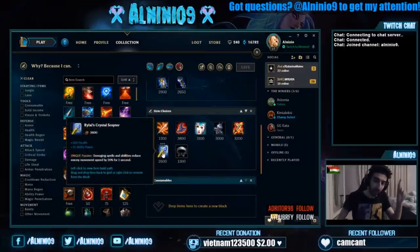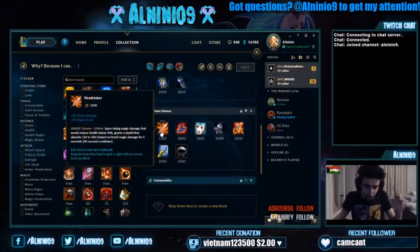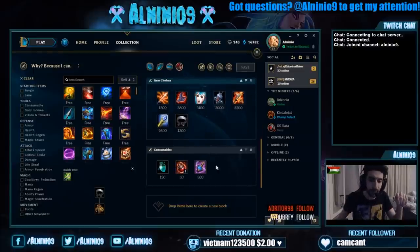Rylai's Scepter is getting buffed later on, so this might change. There are new items coming in Patch 8.4 and I will be updating this video when those new items come out, but for now this is patch 8.3. Hexdrinker — you only buy this if you feel really threatened in lane. If you're against LeBlanc or anyone really pressuring you hard in lane, feel free to go Hexdrinker. QSS against Malzahar — I buy this, but I do not upgrade it to Mercurial Scimitar. QSS is a solid choice against Malzahar.